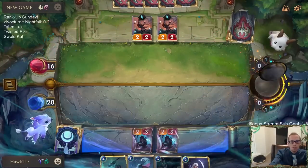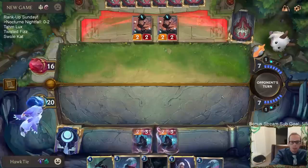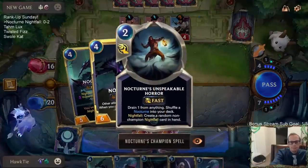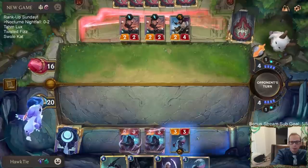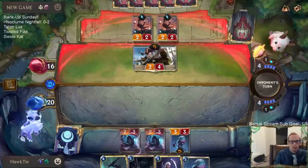I should level up Nocturne — that's going to be pretty important. So one Crescent Overwhelm first I guess. Now I need a card to help enable the Nightfall cards.